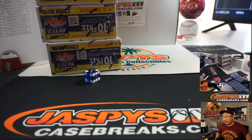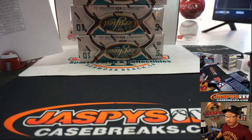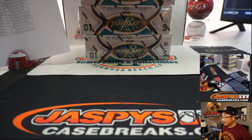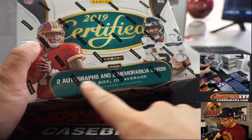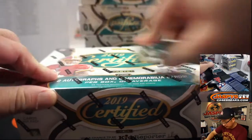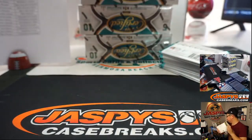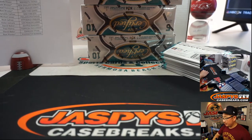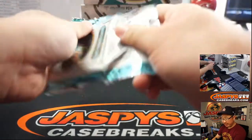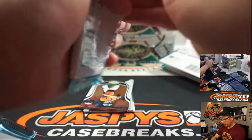We might be able to run one of those back tonight. Good luck, ladies and gentlemen. We're looking at 2 autographs and 2 memorabilia cards per box on average. Certified is pretty solid stuff, I like it. And away we go! This is Pick Your Team 5 — I'm sure Pick Your Team 6 will be in the store shortly, so keep an eye out for that.